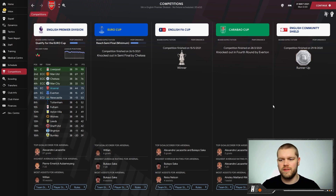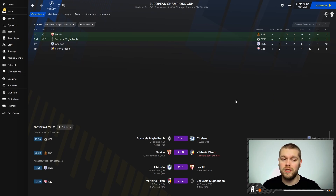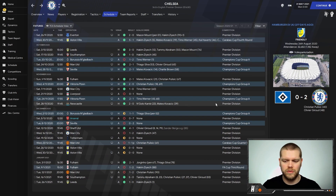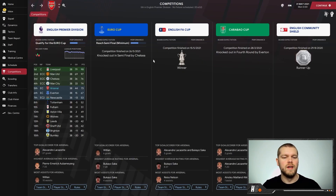Looking at the competitions tab: runners-up in the Community Shield losing to Liverpool — no real shame there. Knocked out in the Carabao Cup fourth round by Everton, though Arsenal's board don't really value that cup anyway. They've won the FA Cup, beating Liverpool in the final — very nice. Knocked out in the Europa League semi-finals by Chelsea, which is interesting because Chelsea are a Champions League team — it seems they didn't make it through their Champions League groups, with Sevilla and Borussia Mönchengladbach going through instead, leading Chelsea on a Europa League run.